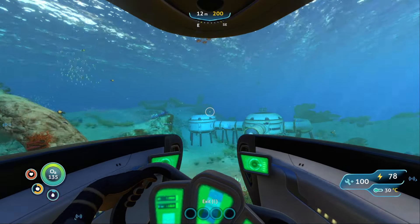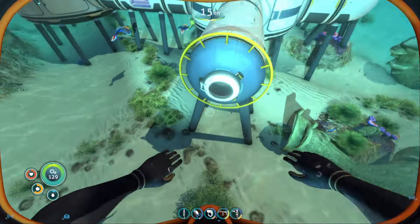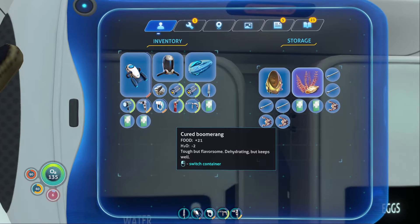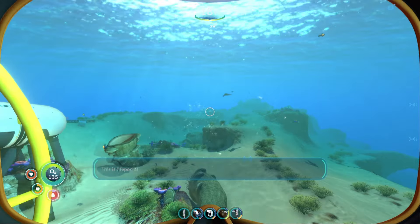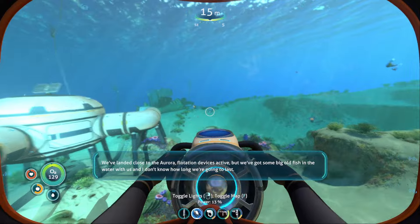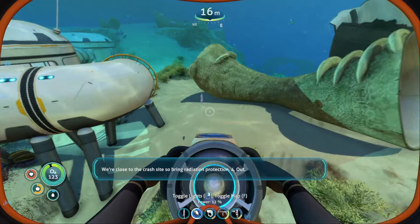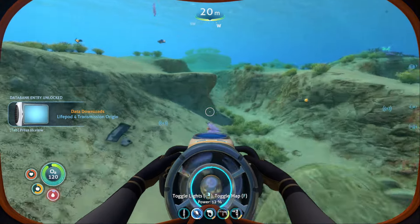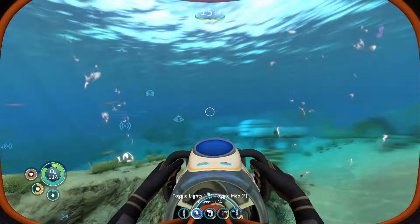And we are just getting back to our house. Let's quickly see if I have any water left in here. Welcome aboard, Captain. I do not. This is Lifepod 4. We've landed close to the Aurora. Flotation device is active, but we've got some big old fish in the water with us and I don't know how long we're going to last. We're close to the crash site, so bring radiation protection. Four out. Oh, that poor guy. Civil coordinates corrupted. Approximate transmission origin recorded to data bank.